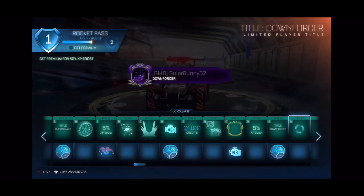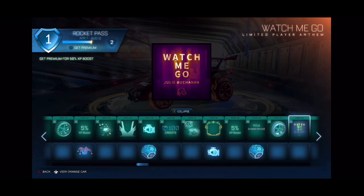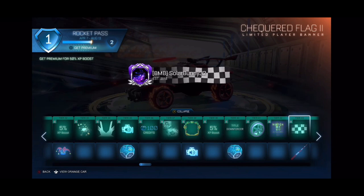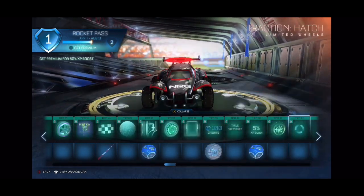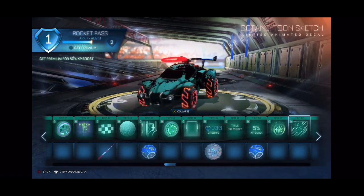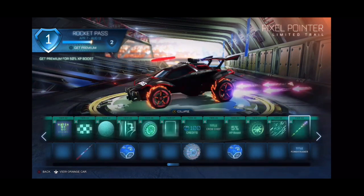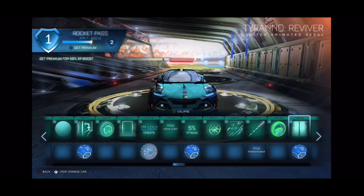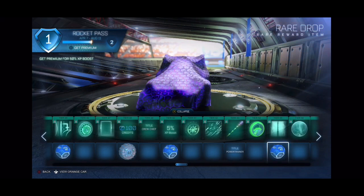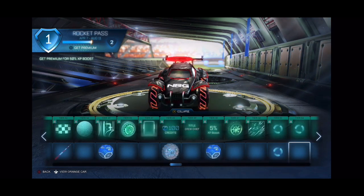Got another border, pretty cool. Downforcer — not bad, like spoilers on a car. Another player anthem. That's a pretty cool player banner. A cool trail right there, nice and clean. Some more wheels, they're okay. Team Sketch — pretty nice, not animated though. The Halo, the Shadow. Pixel Pointer — that's cool, I like that one. Some more random wheels. Ooh, Reviver — nice. Now we're into the rare drops! Tier 45 is your first rare drop by the way.